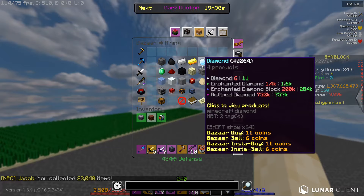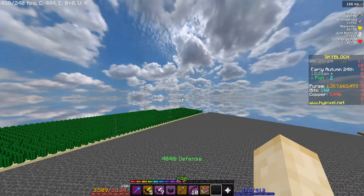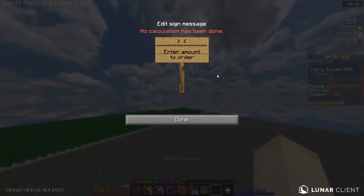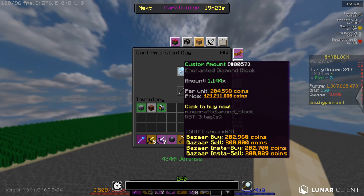All you have to do is buy enchanted diamond blocks. You need 52 per piece of perfect chestplate and you need exactly 22 of them. So if we do 52 times 22 it's 1144. Now this does cost 240 million, but it's more like half of it because you do get a lot of the coins back from selling the chestplate.